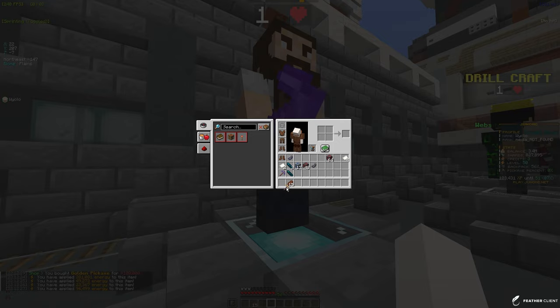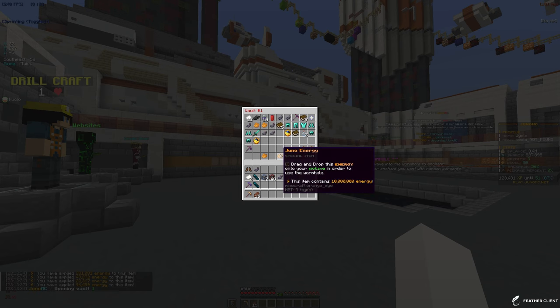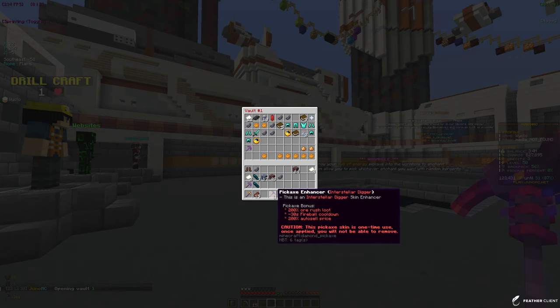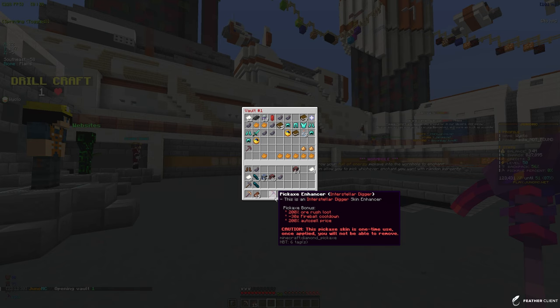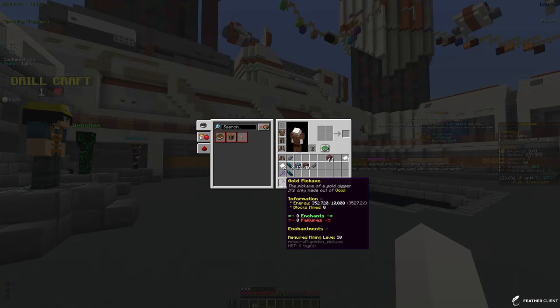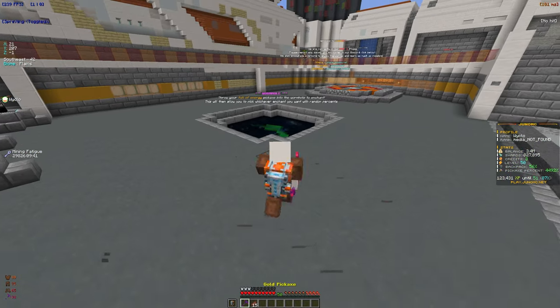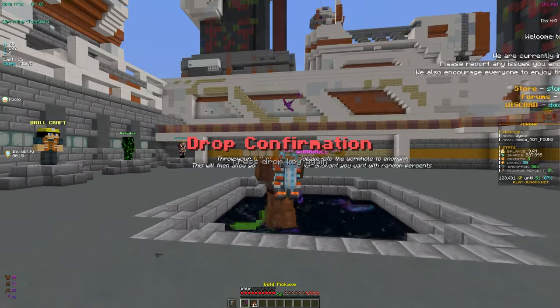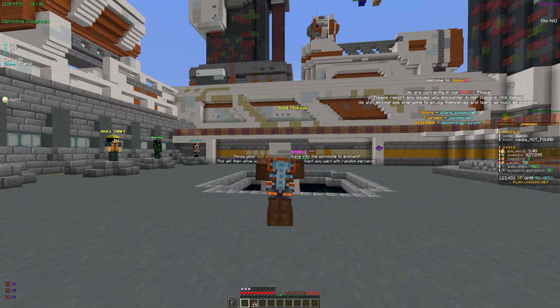I can upgrade this an insane amount of times right now, but the main thing I'm excited for is this pickaxe skin called the Pickaxe Enhancer. It gives 200% ore loot, minus 30 second fireball cooldown, and 200% auto sell price - which is insane. It's just drag and drop and now we have this special skin, look how insane this looks. Now we're going to be enchanting it.